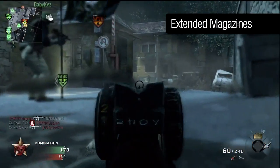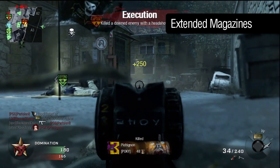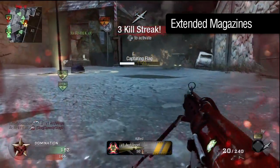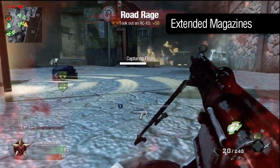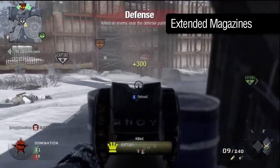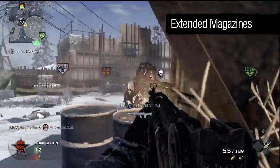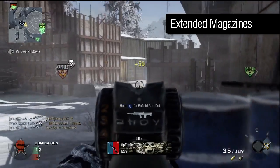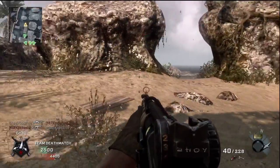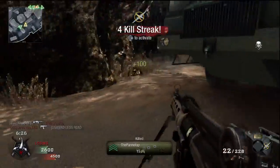The only non-optical attachment is extended magazines, doubling your default capacity from 30 to 60 rounds total before you need to reload. This makes the HK21 far more effective in an LMG role. With the default 30 rounds, it's essentially just a slow-handling assault rifle with no damage drop-off. 60 rounds gives you much more sustained firepower, enough to repel entire teams when fired in bursts from a good position. Extended magazines would be my attachment of choice — great for a defensive role and lessening the need for Sleight of Hand.